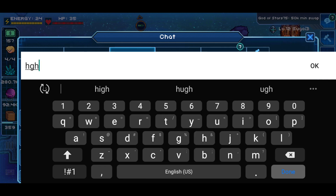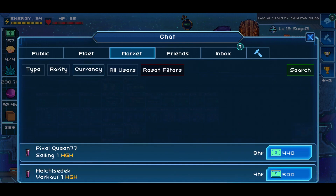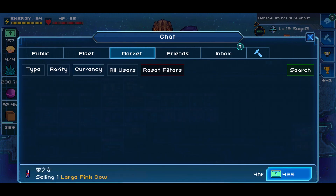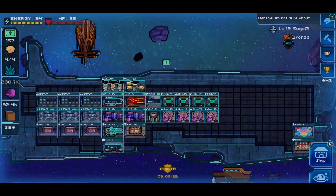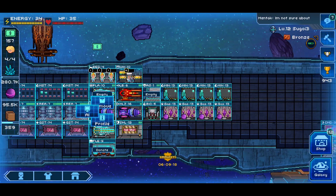We also have the HGH, which is just a series of letters, and we also have the Large Pink Cow. These are consumable items and you'll notice right away that these items are priced at 400 Bucks on average. Here's how you get these items.